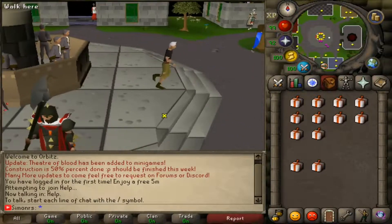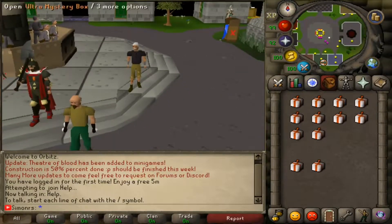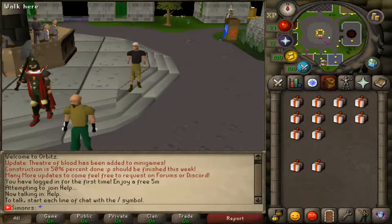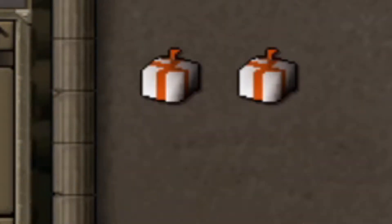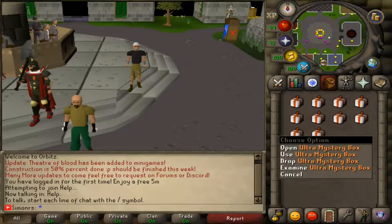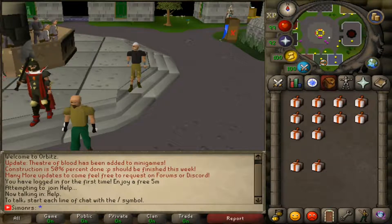Just before I start the video, I got some giveaway info. As you can see in my inventory, we got 12 Ultra Mystery Boxes. The first comment on this video is going to win 2 of these Ultra Mystery Boxes. The Ultra Mystery Box is going to cost $5 on the store, so it's a big giveaway guys.